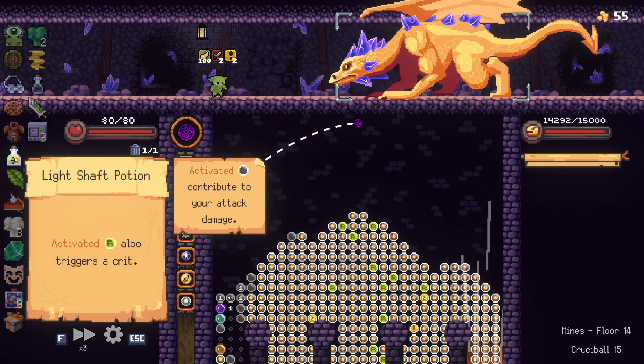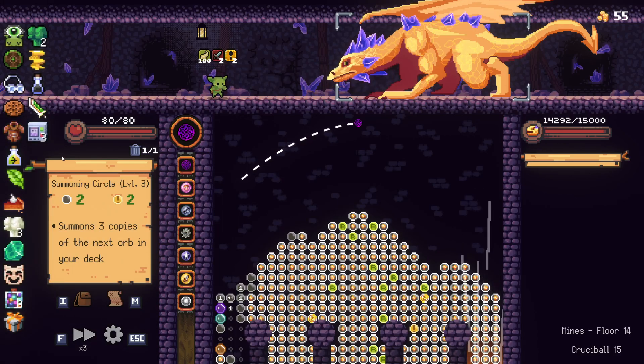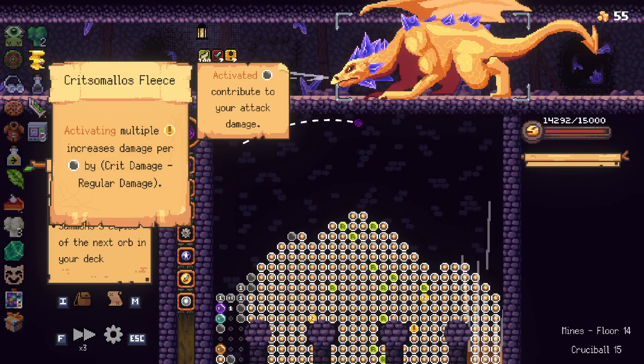Which also leads to Light Shaft Potion — activated refreshes also trigger a crit. Now you might be saying, well, you can only trigger a crit once. Well, maybe, but we have Crystal Mala's Fleece, which is activating multiple — it increases damage by crit damage minus regular damage, so we're increasing it by a lot.